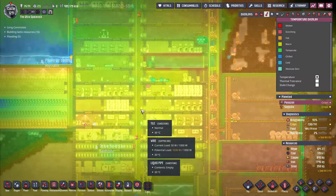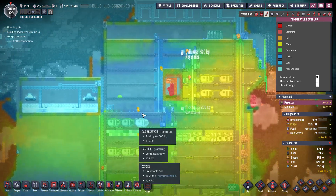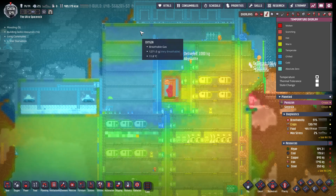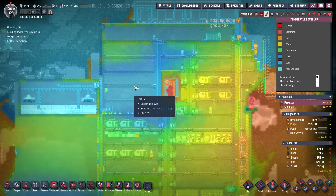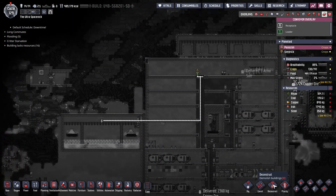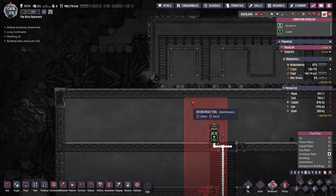We've got this being taken out of here and moved into this area which is a bit cold as well because of all the ice and stuff we moved down. We can delete the conveyor belt here — we can delete it now.